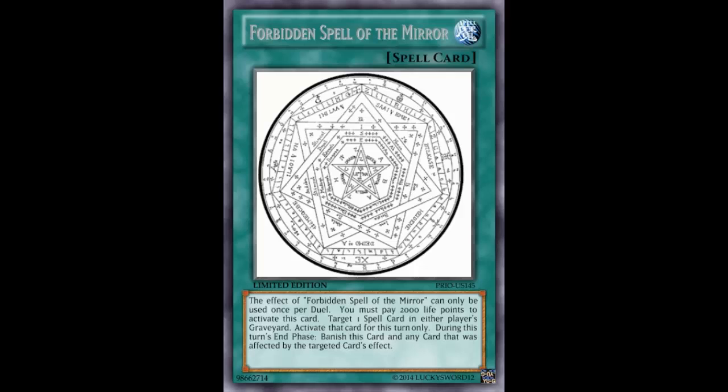Magician of Faith is slow and obvious — you gotta wait an entire turn to get your card. With this card, you can literally play the card and then do it again. You can go Dark Hole, pay 2,000, Dark Hole again if you need to. You can go Double Rota, you can go Double Tenki. You can go Tenki, search for Bear, Bear throws the chair, activate this, pay 2,000, it becomes Tenki, search for another Beast Warrior.